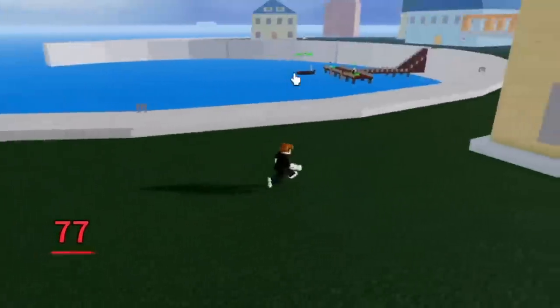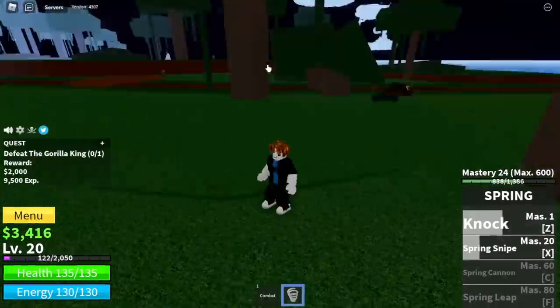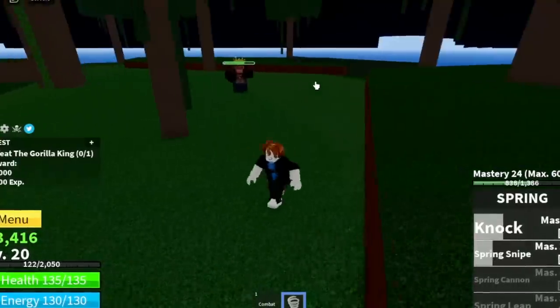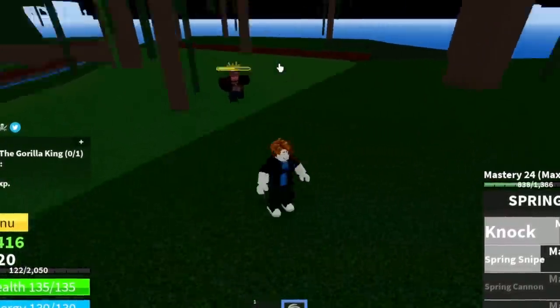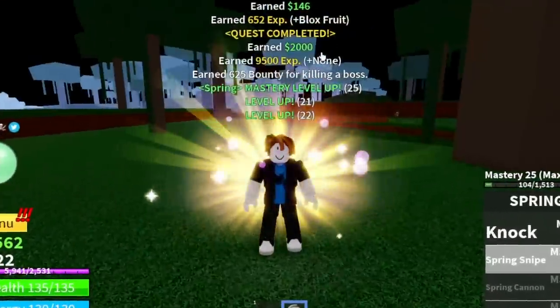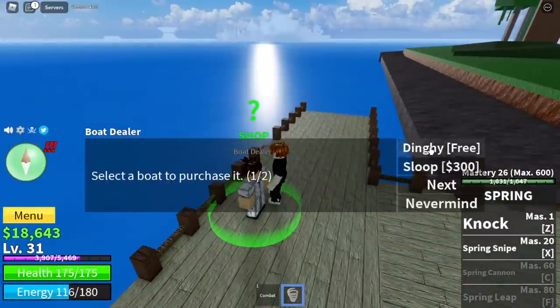After that, we are heading towards the jungle and start defeating the Gorilla King. Very easy — just use your Z and X skill. Jump to high ground if you want, or just run around. Use your Z and X skill, wait for it to cool down. If you don't want to get damaged, just stay here, use your Z and X skill and that's it. Gorilla King spawns really fast, so I suggest just defeat this until you reach level 31.